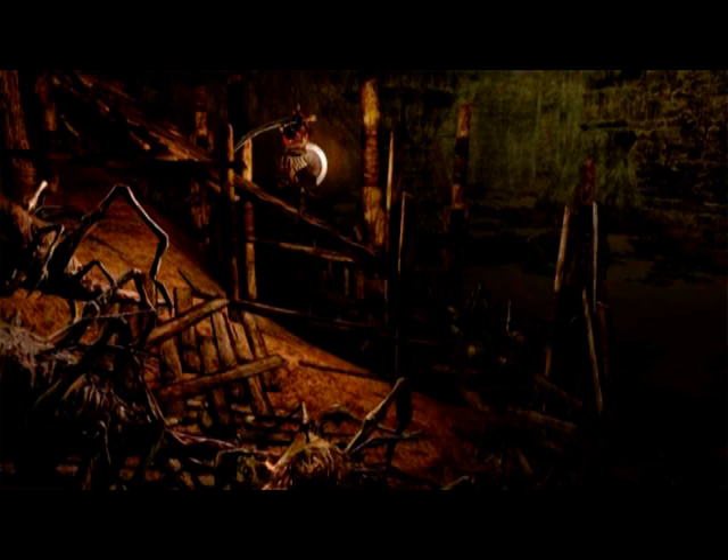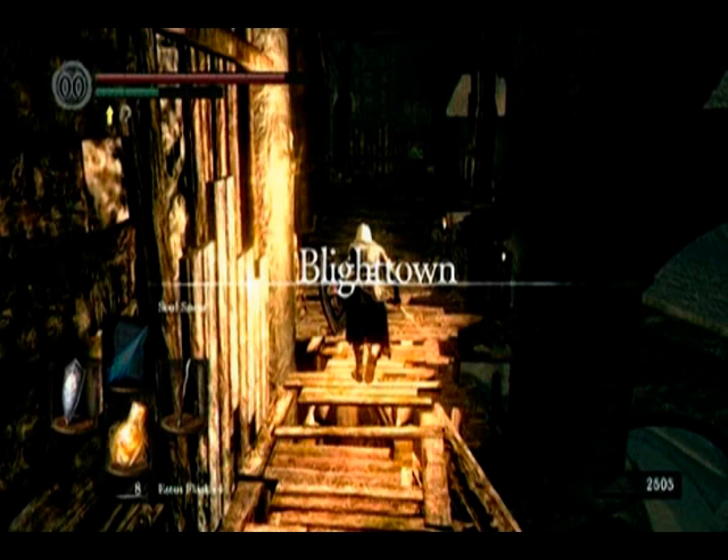Another area that draws deep emotion is Blighttown. The feelings of disgust and fear are extremely prevalent in this area. The character will descend many dark holes, seemingly leading to the bottom of the earth. There's a lot of darkness in this area, a lot of danger, with the inhabitants leading up to the town in the middle of the swamp being poisonous and toxic. The decaying wood planks, the brown muck, and the giant anthill really put the player in the area. You can almost smell the putrid landscape of Blighttown.